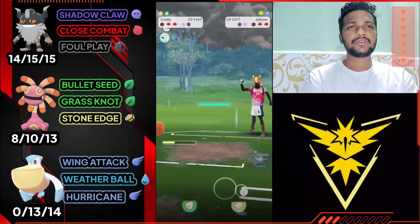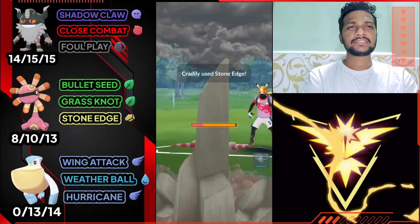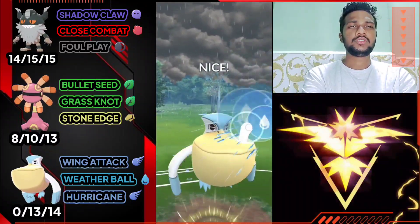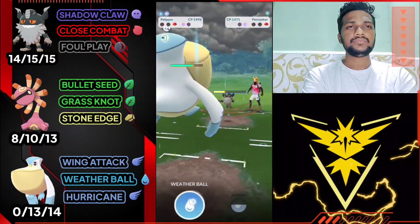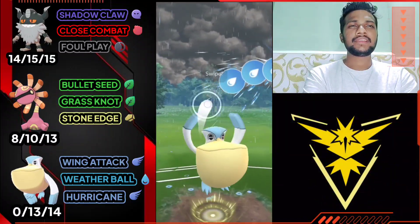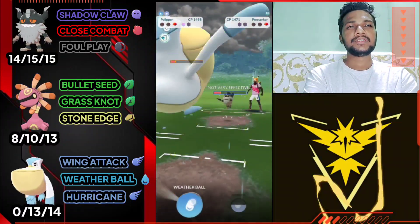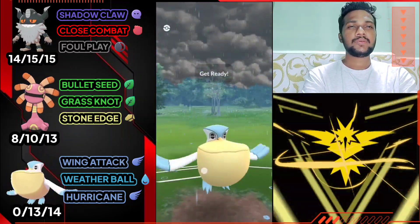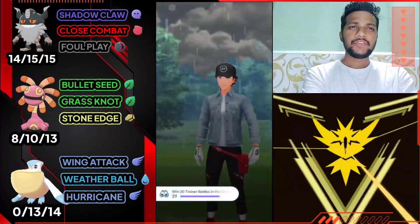Swampert, Jellicent, and Coifish — so Cradily is really great for Fossil Cup. As you can see, one Grass Knot and Jellicent will be gone. Again the opponent has Escavalier, so I'm gonna use Stone Edge because Grass is not very effective against Escavalier. I'm gonna let go of Pelipper, farm it down with Wing Attack and do the Weather Ball. She's gonna use her shield, and I think she won't save it for Paraskar. I'm not gonna use my shield — I think Pelipper can survive one Foul Play. Taking the risk, actually I'm gonna use my shield because I have a one-shield advantage, and if I don't use this shield Pelipper will be gone. Do the Weather Ball — easy win with this team, really effective.